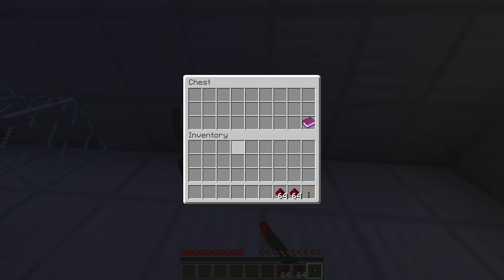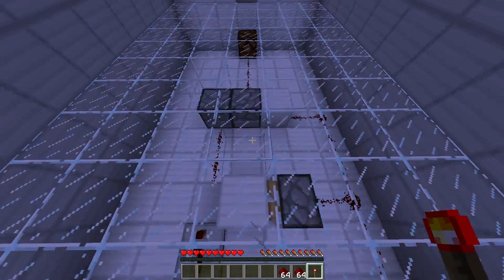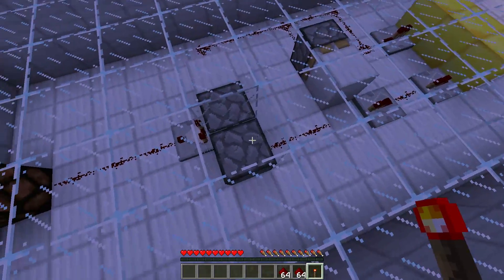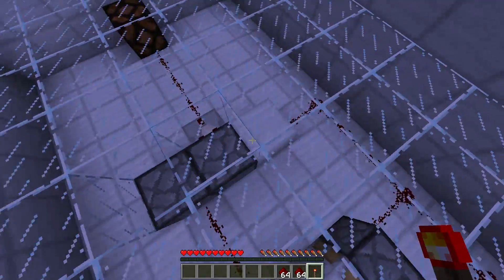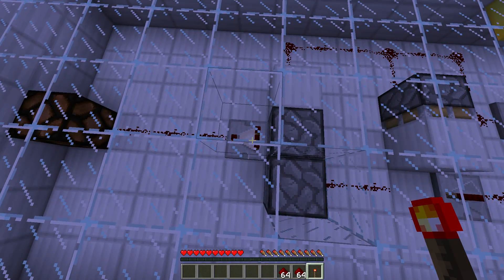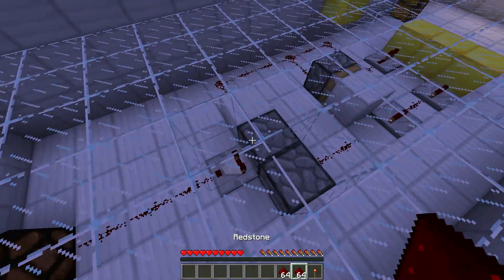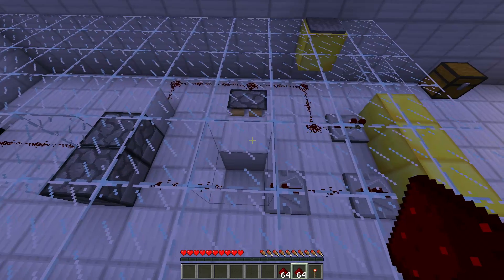Two redstone stacks and a redstone torch — I'm having a lot of fun trying to solve this. We can access another dropper, and I guess those two droppers are actually pointing into each other, which means we just need to get a single item into this hopper here, or however many items we want, and it's going to light up the lamp.